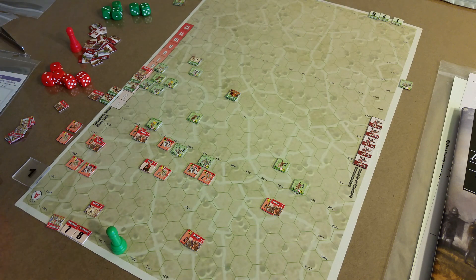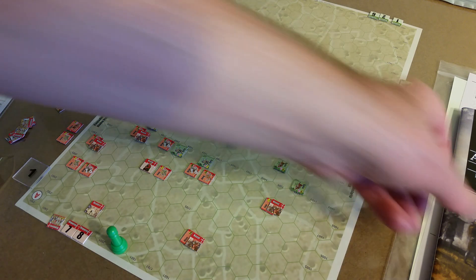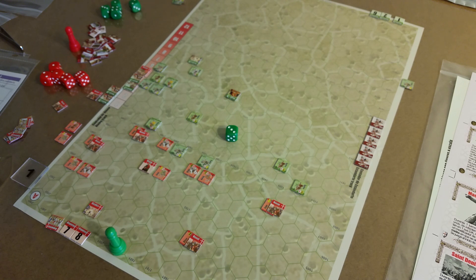The Muslim archers marker is going to be used, so it's going to roll three. Unfortunately, there are some discrepancies — rules versus the player aid card. It's minus one because the target is an order unit. That's the modifier that isn't on the player aid card. I looked this up; I think the Spanish rules correspond to the player aid card.